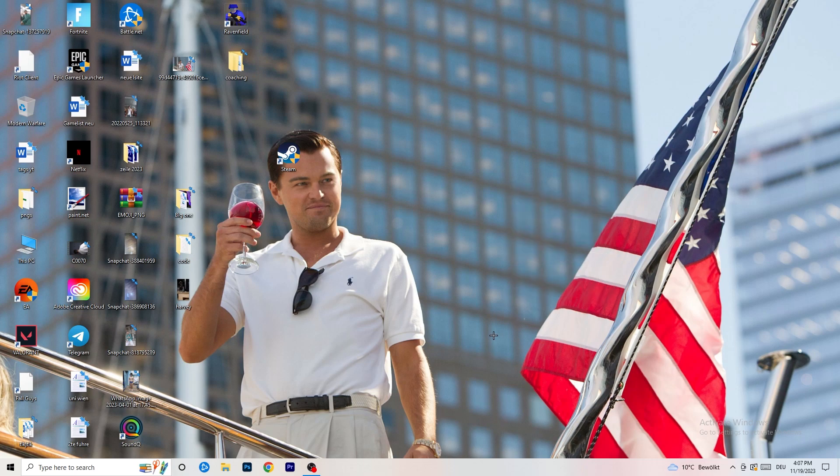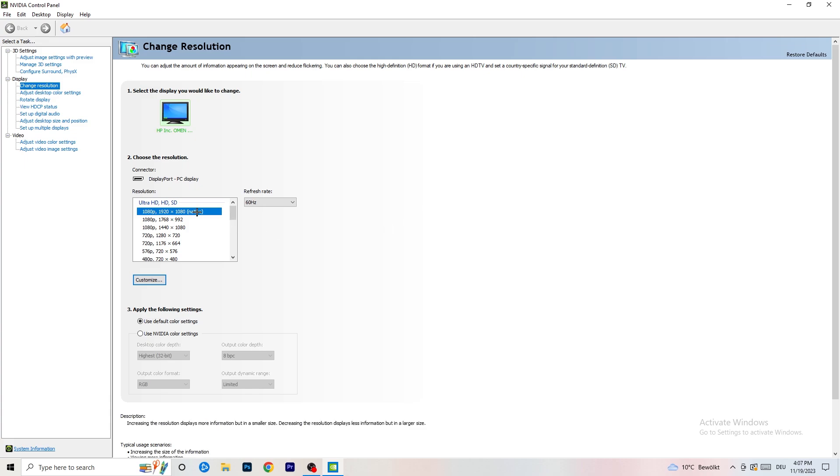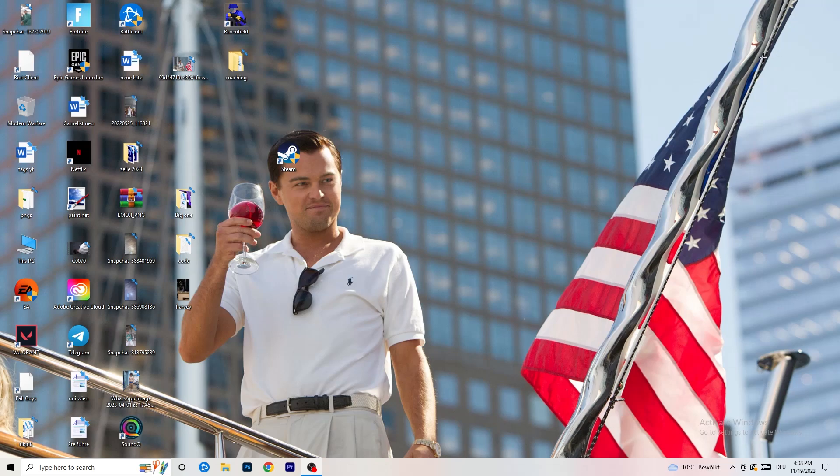Right-click your desktop and open NVIDIA Control Panel. Check which resolution works best for your game — for me it's the native one. Go to 'Adjust image settings with preview' on the left side. You'll see a slider for quality vs performance. If you want to increase FPS and reduce drops, drag it toward Performance. Once done, close the panel — that should do it.